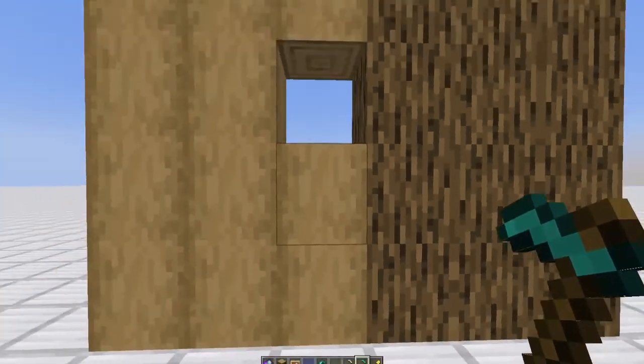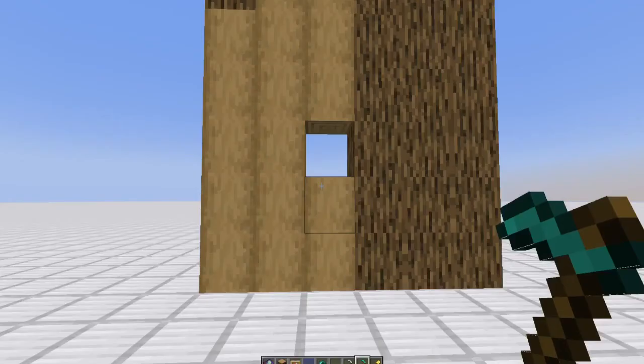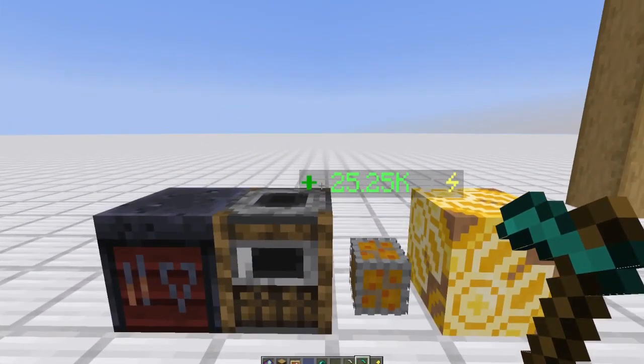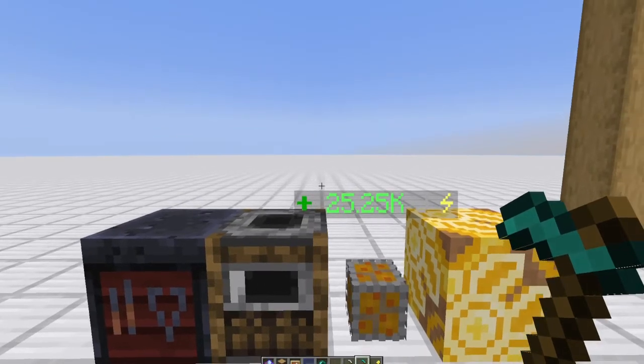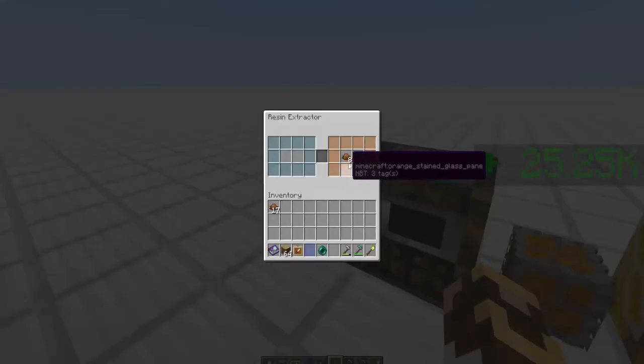If you have a ton of logs lying around it's a great way to get started. You can also do this fully automated if you have a tree farm. Off the top of my head I can think of four ways to get wood fully automated: Woodcutter Android, Infinity Expansions Virtual Tree Farm, Dynatex Growth Chamber, and a fourth would be Light Expansion UU Matter — though that's going to be kind of expensive. A fifth would be EMC Tech.